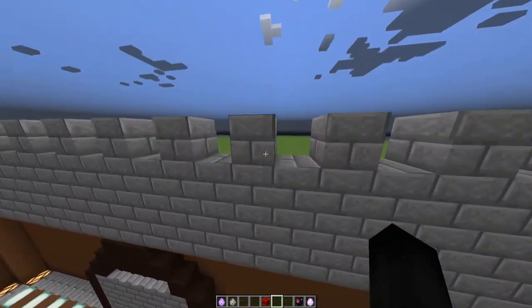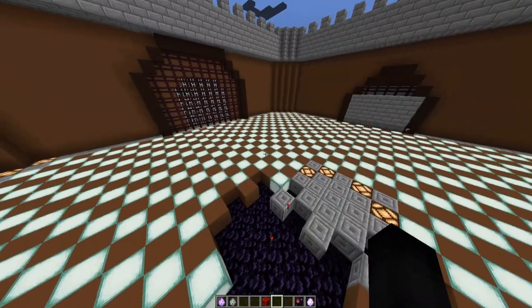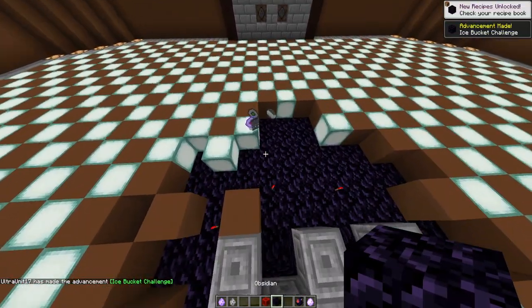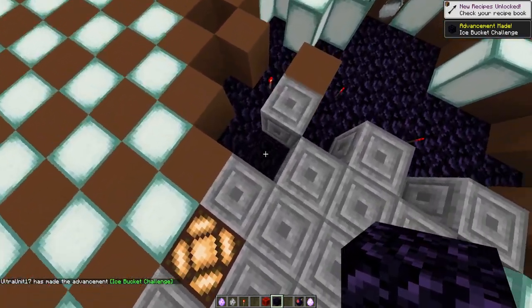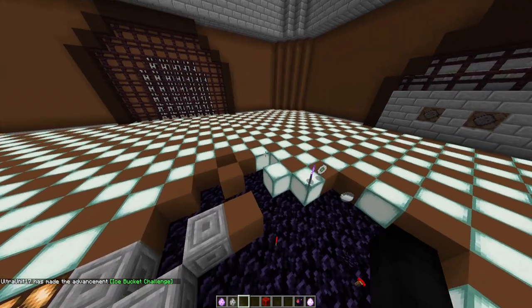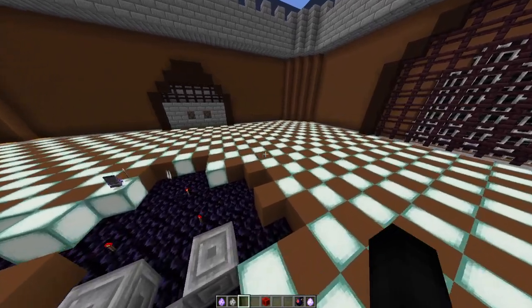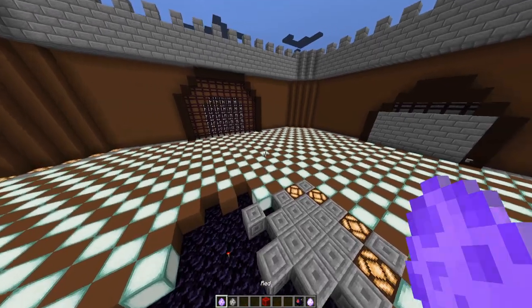That's also why I replaced all the top slabs up here with regular blocks and got rid of all the slabs down here — because that happens. The ground layer is all obsidian, so if he breaks the first layer we should still be good. There is no way for block damage to occur in this world, but he's still doing it. That's how powerful he is.